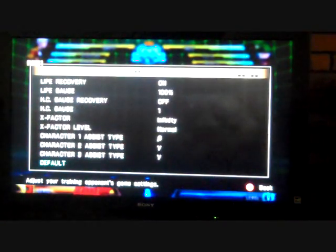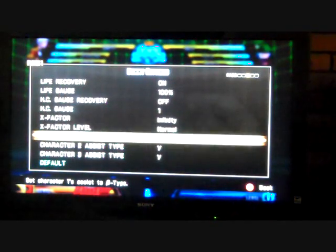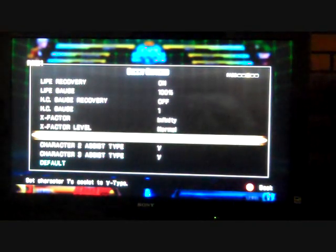There are five different tabs, so if you keep going you can see life recovery and your X-Factor gauge, which is a new thing I'll talk about. One thing I really like is you can actually change your character assists of your team in your training menu, so you don't have to back out, choose a character, and choose another assist to mess around — which is really cool.